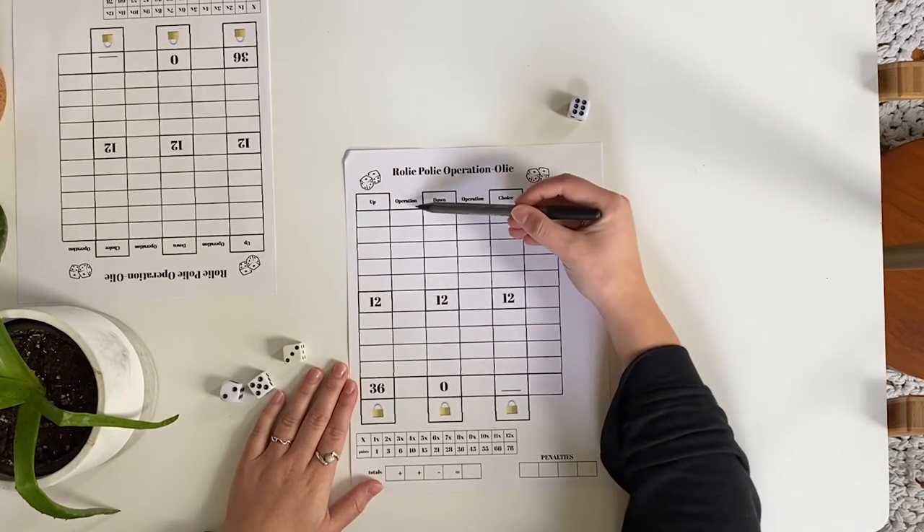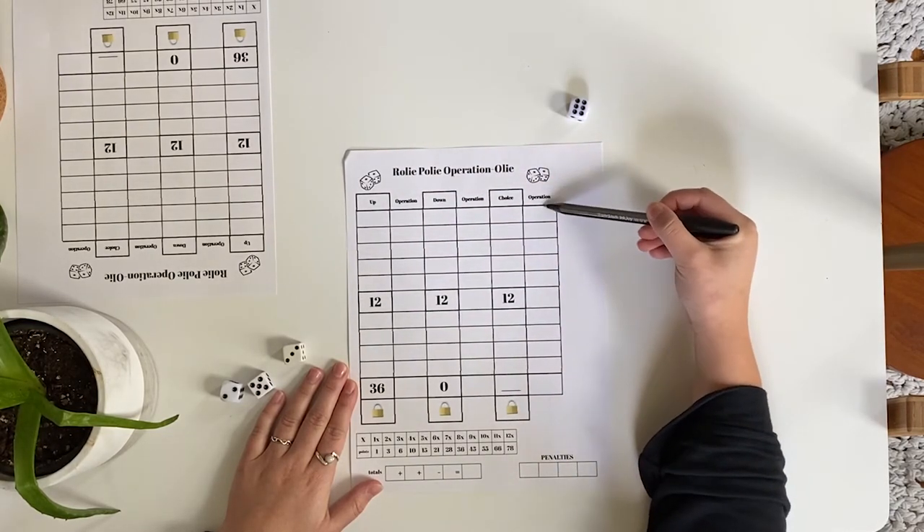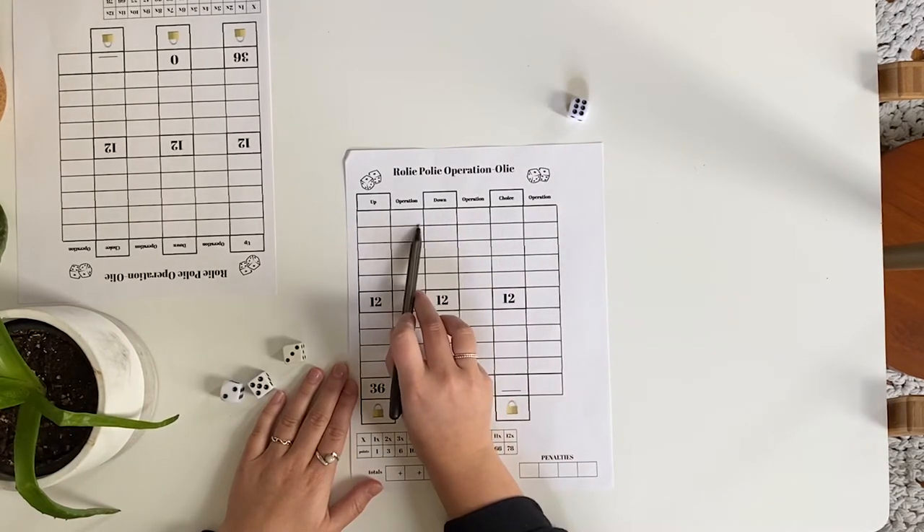The operation column is a place for you to write the operation that you computed in order to derive the number in the box.